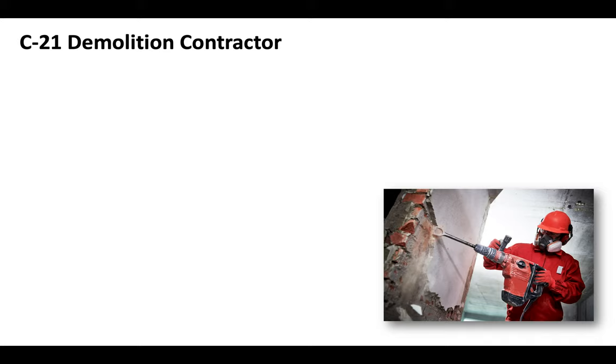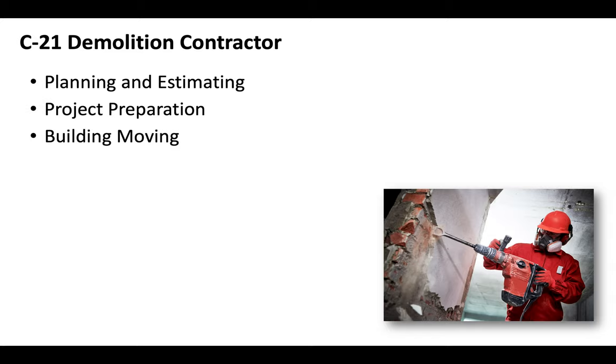The C-21 demolition contractor license exam is going to be made up of a few different sections, including planning and estimating, project preparation, building moving, structure demolition, and safety. And if you're unfamiliar with the C-21 license, I suggest you watch our previous video that breaks the entire license down in detail.